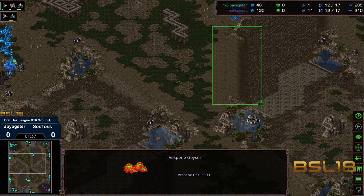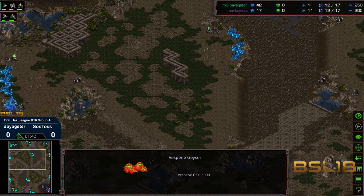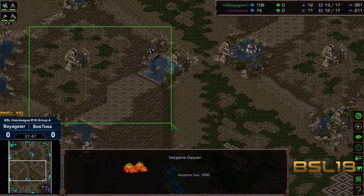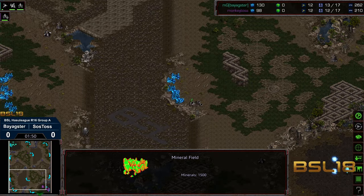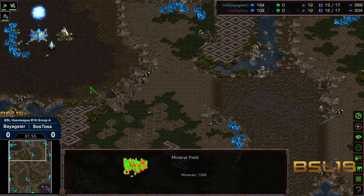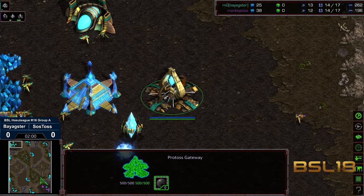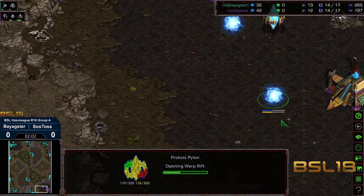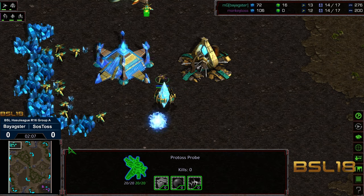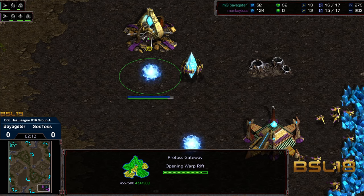On other locations you've got odd-looking ramps going other directions. This is my first time seeing the map — we'll see how it plays out. This area is very confusing because I'm not sure when that'll come into play. We do have bases in the top left, top right. Anyway, sorry — it looks like we do have the double gate opener from Monkey Toss and byAxter opening up. I believe this is a two-player map so just scouting straight across.